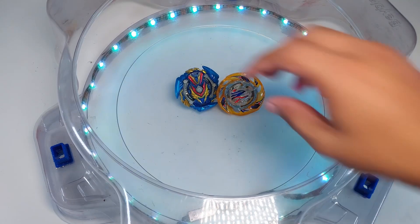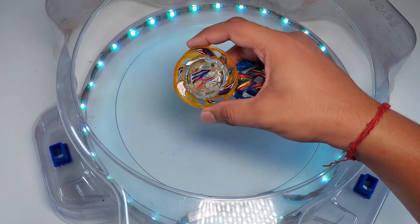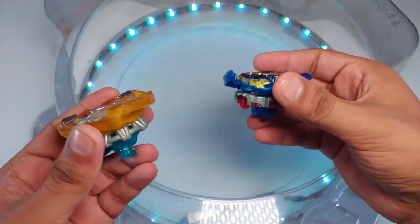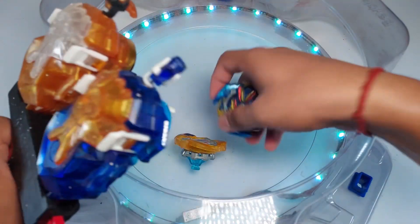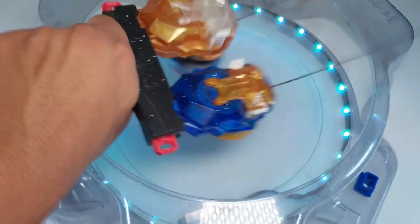We're gonna try our first gamma bay against Air Knight, which is Dante's bay — Dante versus Valk. We're doing a five-point rally, so let's see how that goes. Let's start the first round.